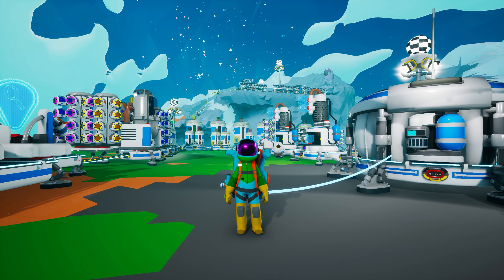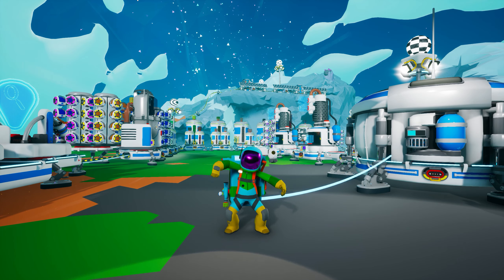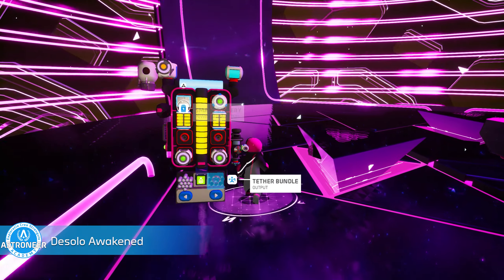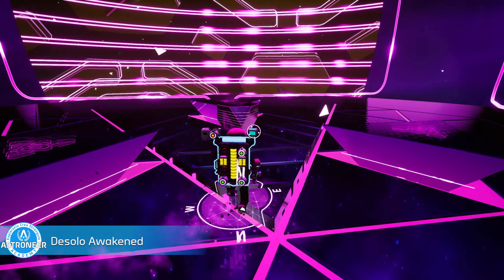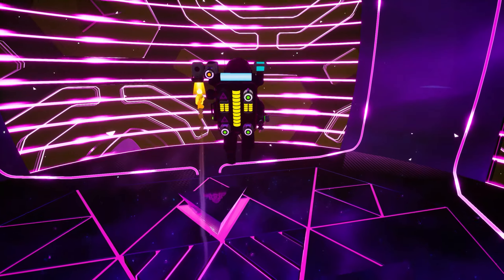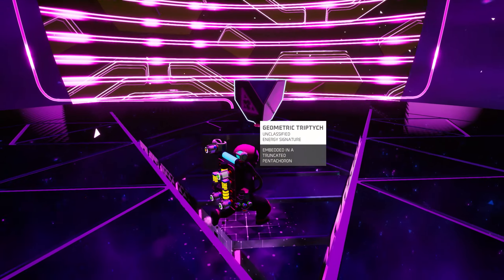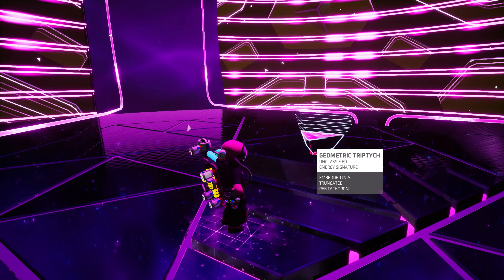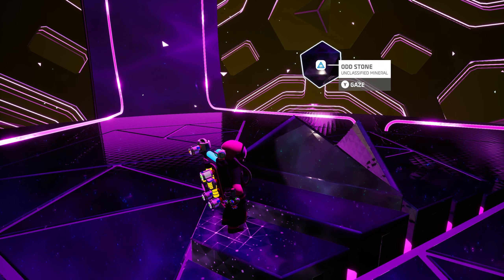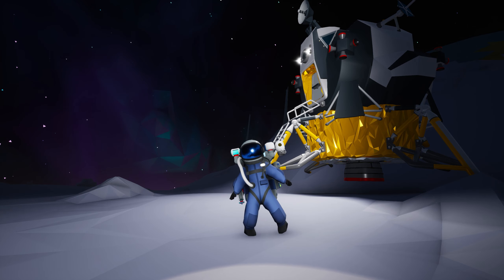You'll also unlock the Terran suit with this achievement, along with the Sylva palette and the Bank Sway emote dance. Like I said, profit. Seven: Desolo Awakened. Repeat the steps from the last achievement, but this time use some zinc to solve the gateway engine on Desolo. You'll be rewarded with the Desolo palette and visor for this one, along with the Mash It Up emote dance.